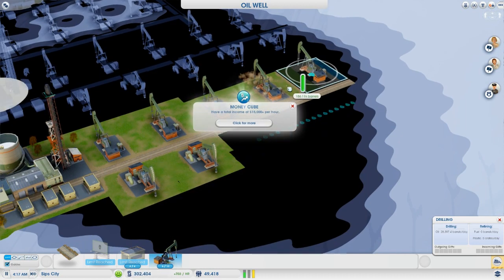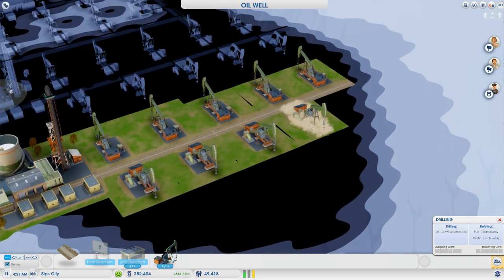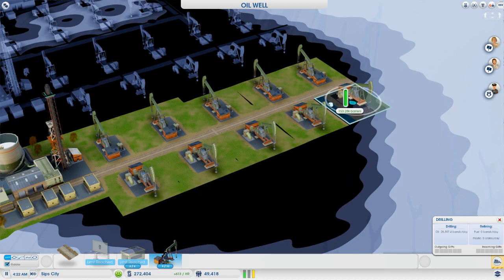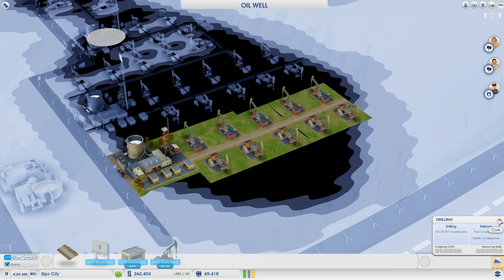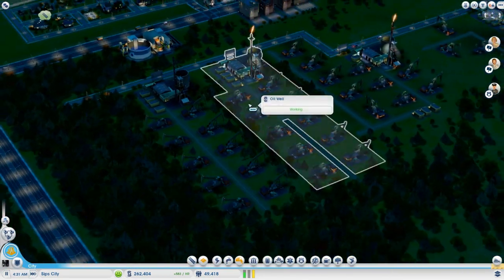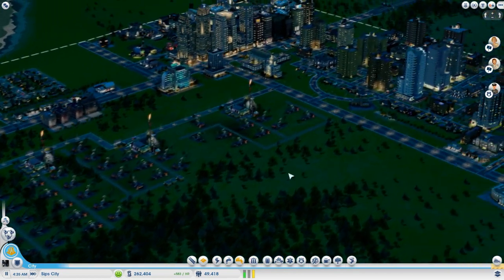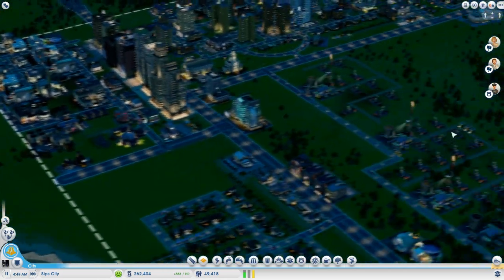Money cube — have a total income of 15,000 bucks an hour. That is nuts. We're going to get the other achievement as well for the expenses per hour because we've got a lot of expenses. That has been fully pimped out and we're still looking good. We've still got a very healthy bank balance, and our money per hour is still high and probably rising. Look at all the high-rises — what a great view.